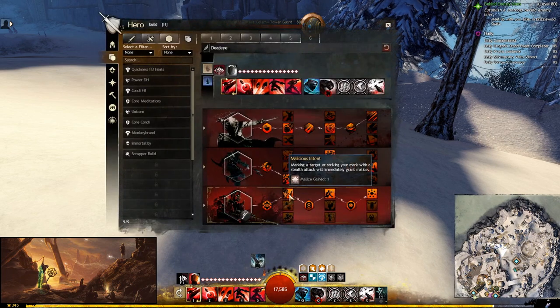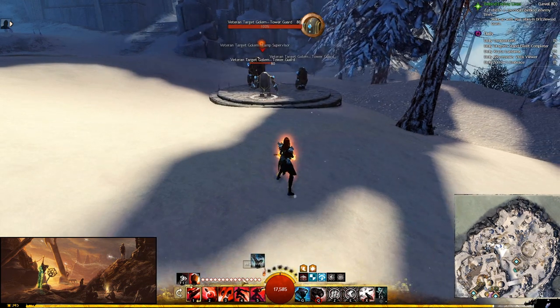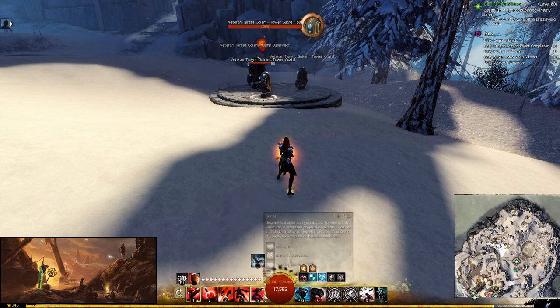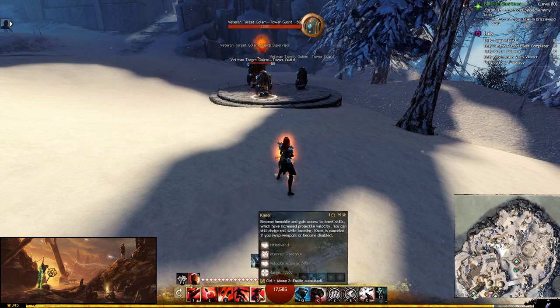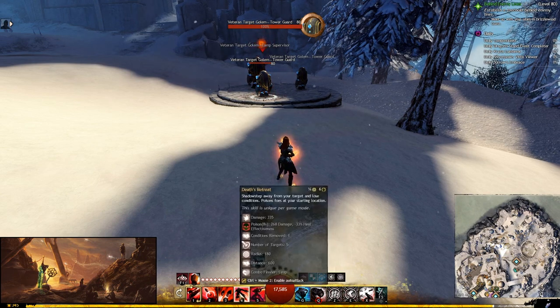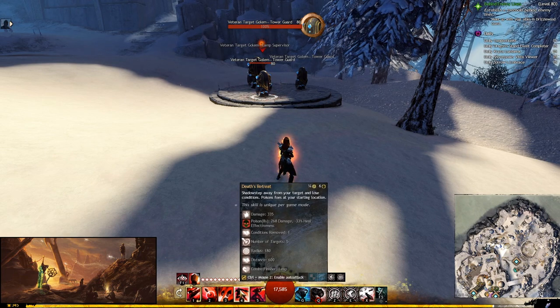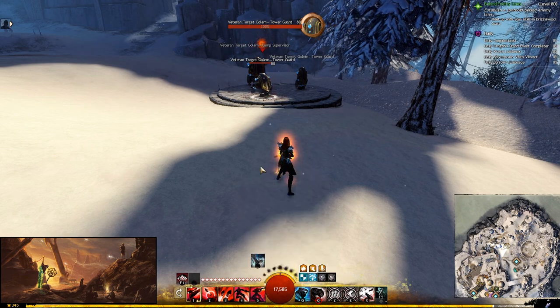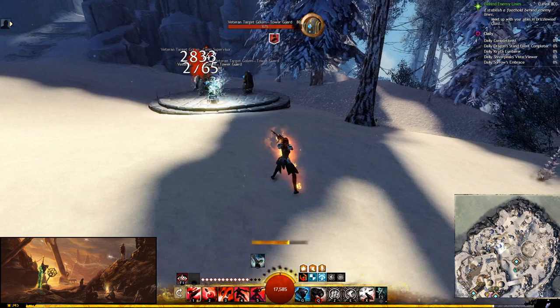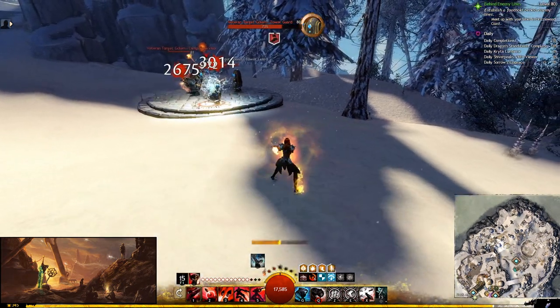One malice is obtained because of the trait Malicious Intent. But whenever you hit the target with an initiative-costing skill — one through five — it will give you more malice. If you critically hit with one of your initiative skills it will give you two malice; if you only hit without a crit, it gives one. This build has a lot of crit chance, so you will often be getting two malice every time you hit with an initiative skill.